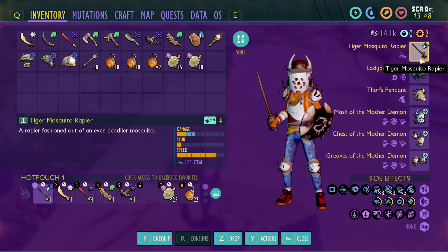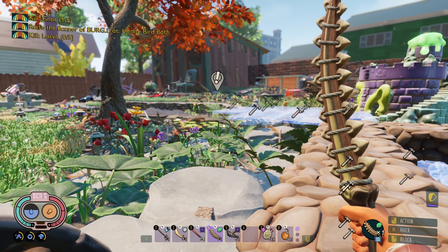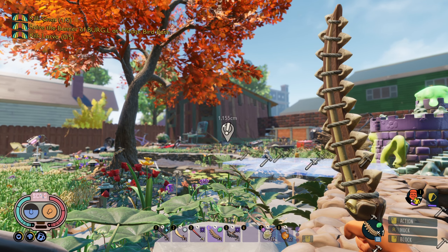We also have the muck waddle. I got everything else up to level nine - we've got the demon mother thing to level nine, Thor's pendant, ladybird shield, and currently I have the tiger rapier equipped. Everything should be going good, so I will meet you over at the entrance to the undershed.